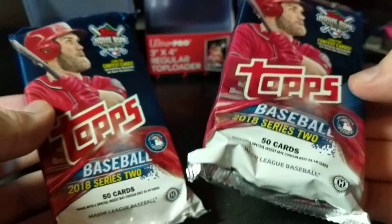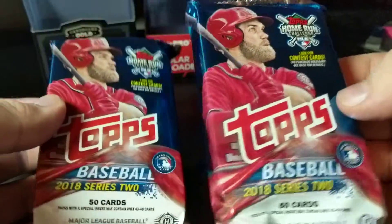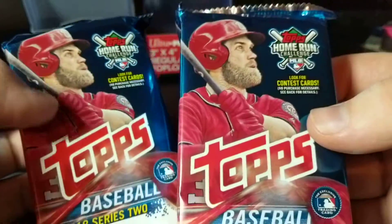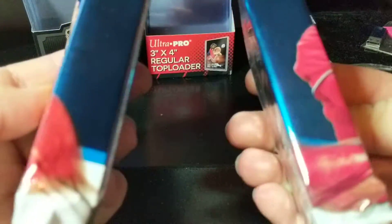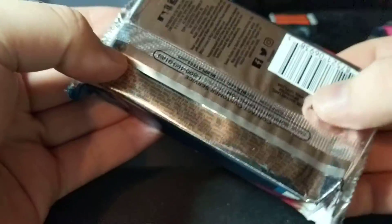I don't know if the box was searched or anything. It was about halfway gone whenever I got these two. So, hopefully we get something cool out of it, maybe even a number card, maybe one of the relics. One of them might be thicker than the other. Let's do it right now and see what we can get. Again, this is the Jumbo, so there's going to be a lot of cards in there.